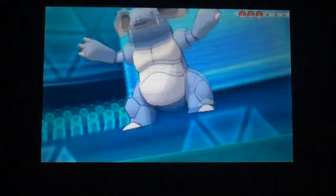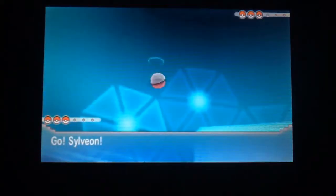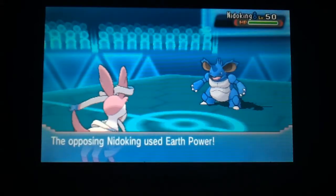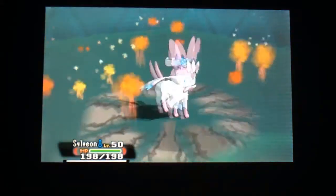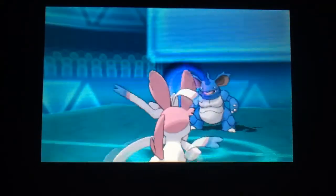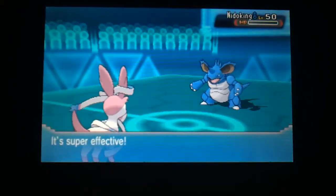Aura leads with the Nido King, and I go with my Seal Gun, which is a great start for me. Earth Power comes out — I'm not really sure why they went with Earth Power, because a Poison attack would have done much more. However, Psy Shock connects and that's an easy one-hit KO.